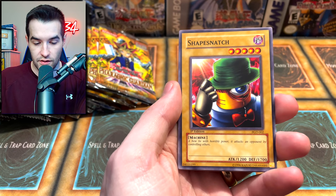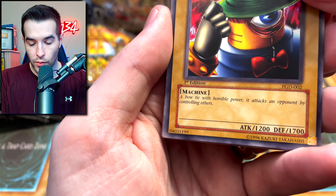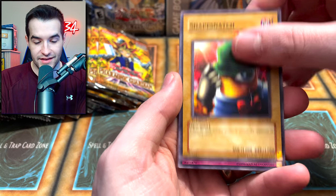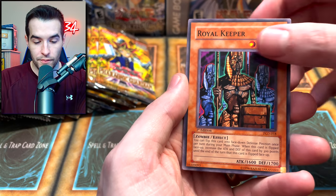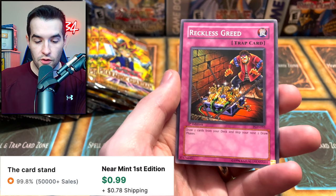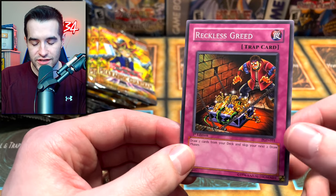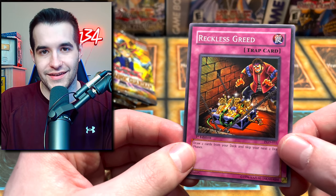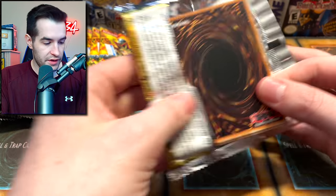We got Shape Snatch - a classic - Needle Ceiling, Royal Keeper, Pyramid Energy, and Reckless Greed. I never like using Reckless Greed - you draw two cards and then you're like 'yeah, now I can't draw.' Let's go back to the mega tin packs and see if we can pull something epic. We haven't pulled anything too crazy yet. We want that Triple Tactics Talents - Cross-out Designator is still one of the top cards.